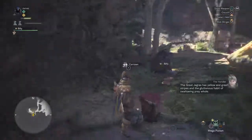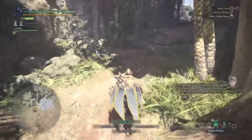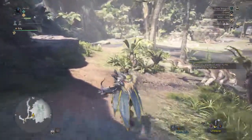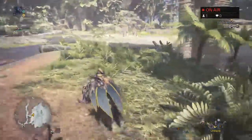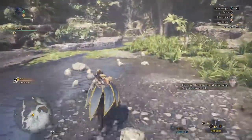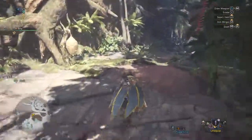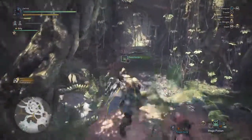The Great Jagras has yellow and green stripes and the gluttonous habit of swallowing prey whole. Now I know where the Jagras starts. Yesterday I think I called this monster the Anjanath at least 50 times — really, really bad. I am slowly but surely starting to get used to that.